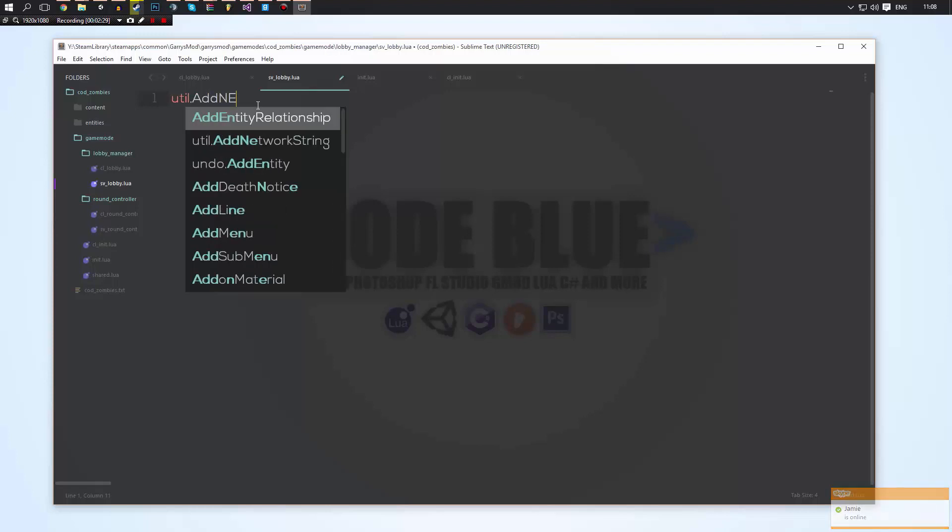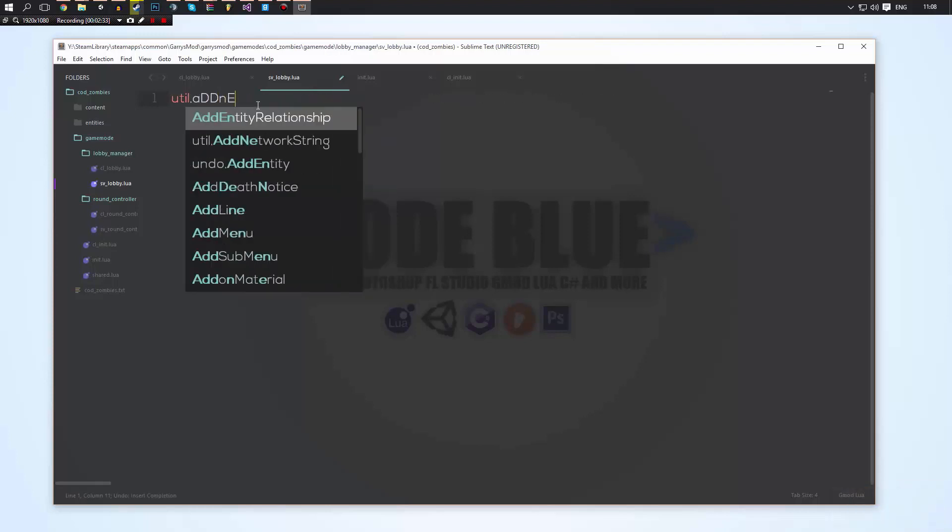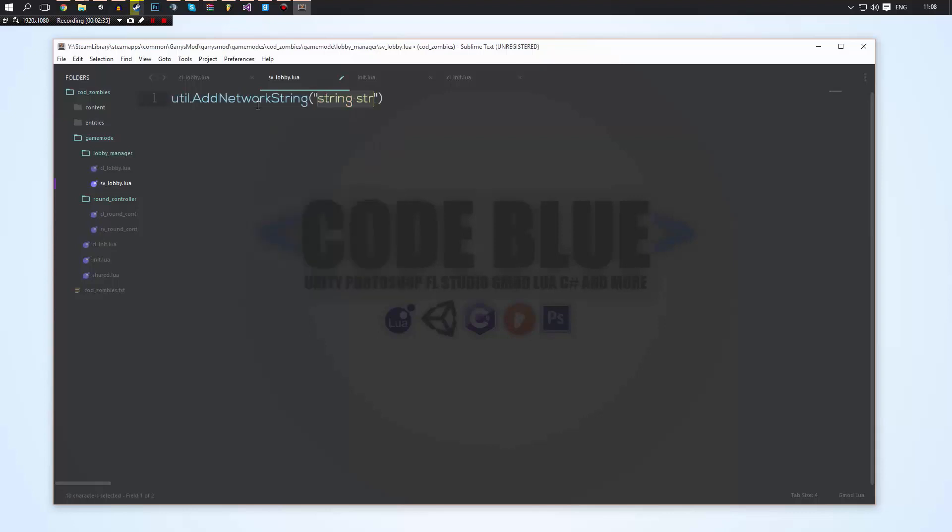In sv_lobby we'll do util.AddNetworkString. This string is basically going to prompt the client to open up the lobby, so we'll call it "open_lobby".